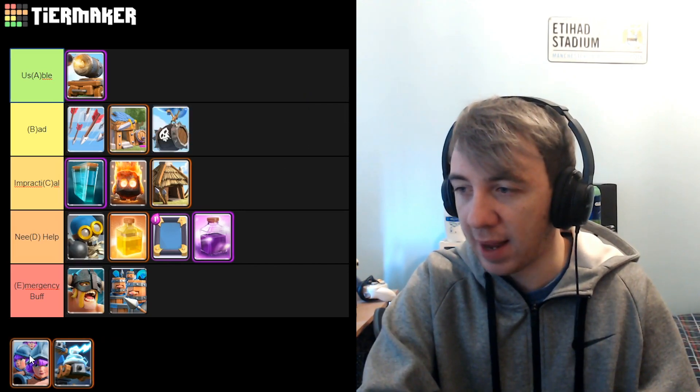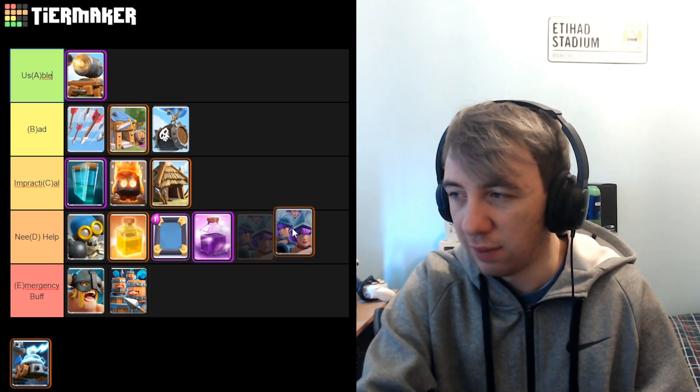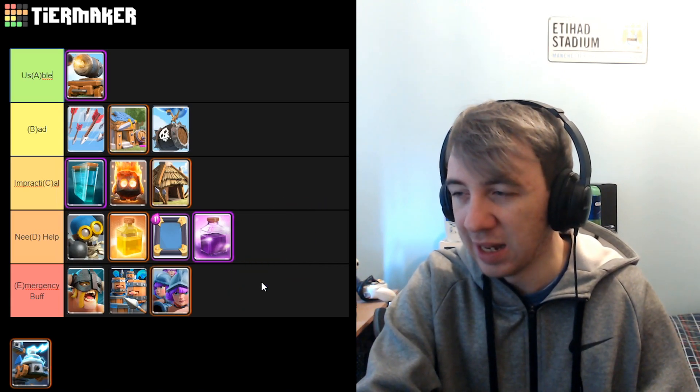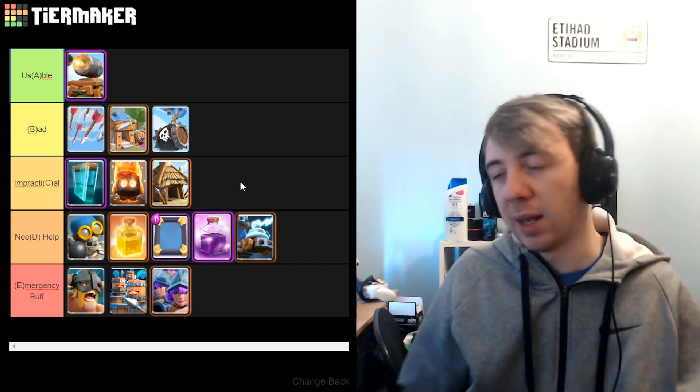Skeleton Barrel — I'm gonna go with Bad. Three Musketeers? I don't know, I think they're maybe down here. That's really, really difficult to rank. Zappies — I actually think they could go in Need Help. Okay, we're gonna leave it like this for now. That's gonna be my initial ranking and we're gonna sort of change them up a little bit.